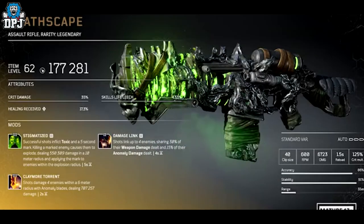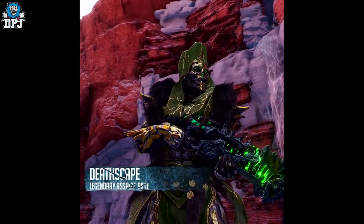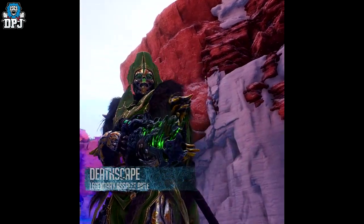Next up we have a legendary assault rifle called the Deathscape. Look how badass this weapon looks — this is what we're used to with Outriders; the weapon designs are just unbelievable. Its mod is called Stigmatized: successful shots inflict Toxic and apply a five-second mark. Killing a marked enemy causes them to explode, dealing damage in a 10-meter radius and applying the mark to enemies within the explosion radius, with a five-second cooldown.